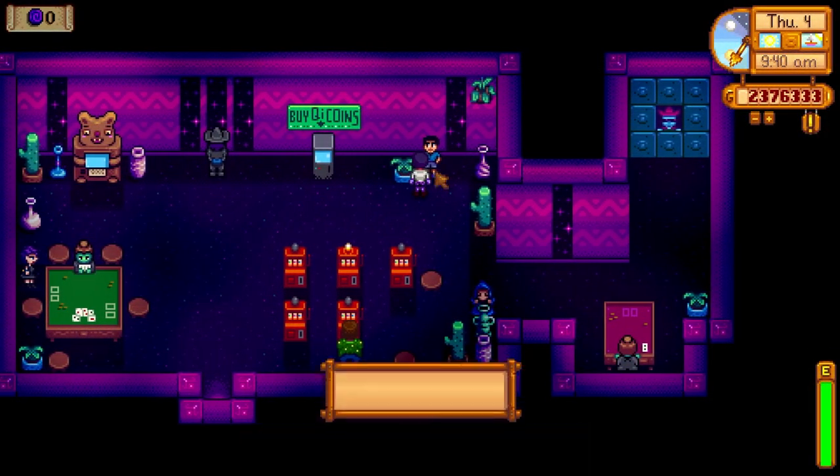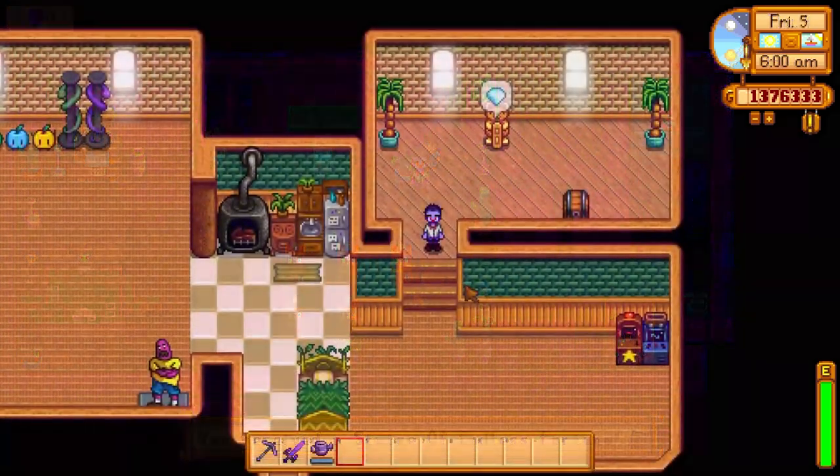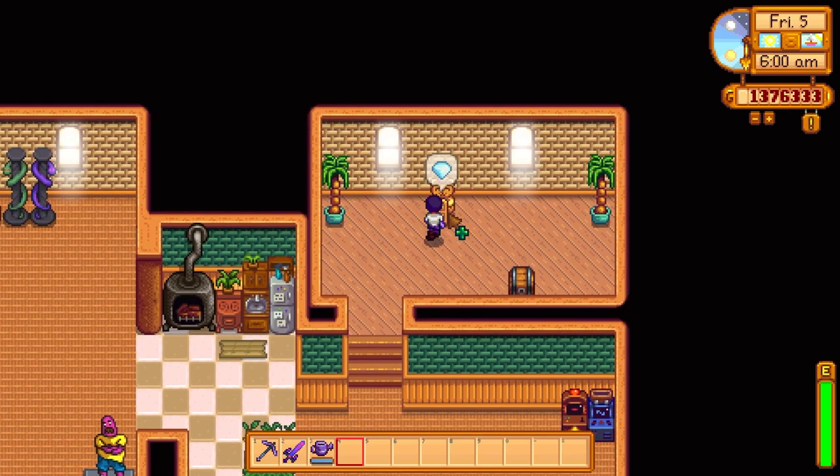To close this out, I'll cover some of the more luxurious pieces you can pick up for your farm. You can purchase the statue of endless fortune from an NPC in the casino for a whopping 1 million gold. Every day it has an equal chance of producing a diamond, an iridium bar, an omni geode, or a gold bar.